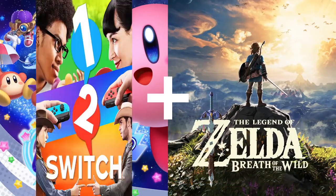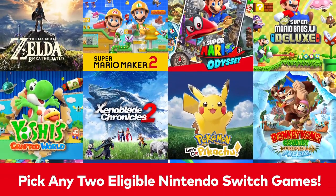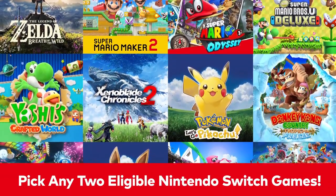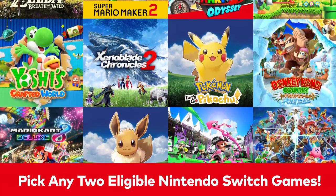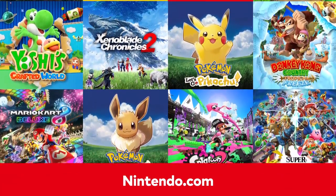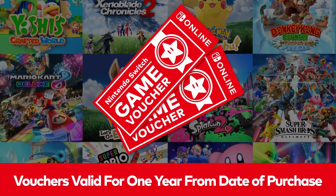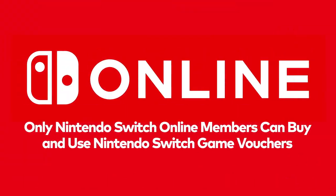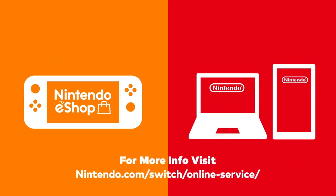This special offer is a great way to pre-purchase Super Mario Maker 2 at a discount and get a discounted game to play while you wait for its release. For more information about this special offer, visit Nintendo.com. Vouchers are redeemable for one year from the date of purchase and don't have to be used at the same time. Folks with a paid Nintendo Switch Online membership can buy and redeem Nintendo Switch Game Vouchers via Nintendo eShop on Nintendo Switch, as well as the Game Store on Nintendo.com with a PC or smart device.